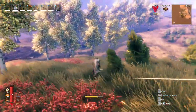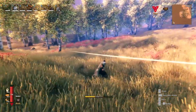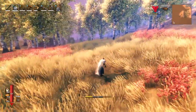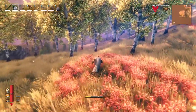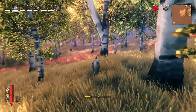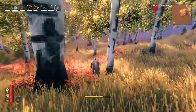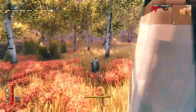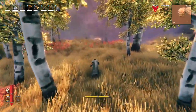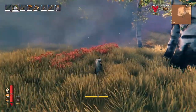That looks promising — all the way at the edge of the mist lens, of course. It looks like I see a Stonehenge-like structure right here at the edge of the mist lens. Let's go check it out. Man, there's a lot going on here.